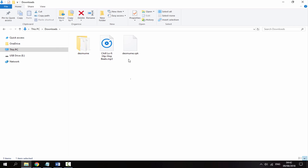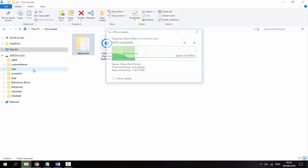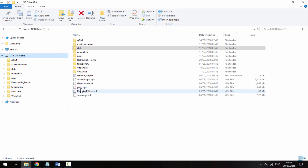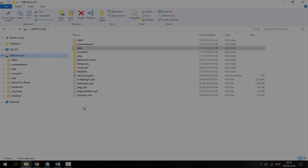Go back to your downloads folder, copy the VPK to the root of your PS Vita, and put this ROM folder inside your data folder. Once that's finished copying across and looks just like this, you're done with your PC — disconnect your PS Vita and I'll show you what the emulator's like.